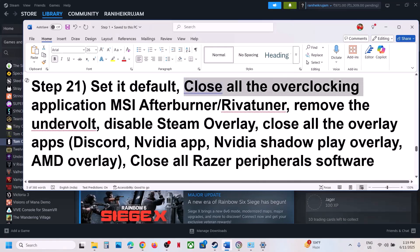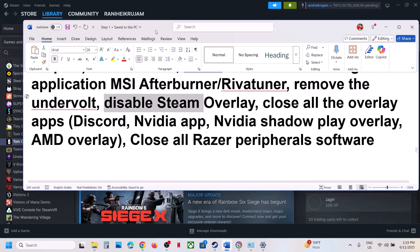The next step: if you have overclocked your computer, set overclocking back to default and close all overclocking applications like MSI Afterburner or RivaTuner. Also, if you have undervolted your computer, remove the undervolt and then launch the game.